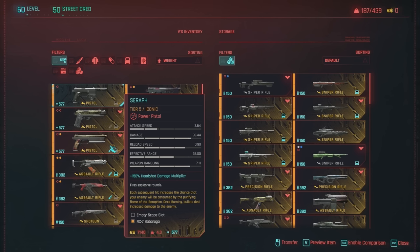The last pistol I'd recommend is the Serif. It fires explosive rounds, so I would recommend using it specifically for the loud build, not the silent build. Each subsequent hit increases the chance that your enemy will be consumed by the purifying flame of the seraphim, and once burning, bullets deal increased damage to the enemy.